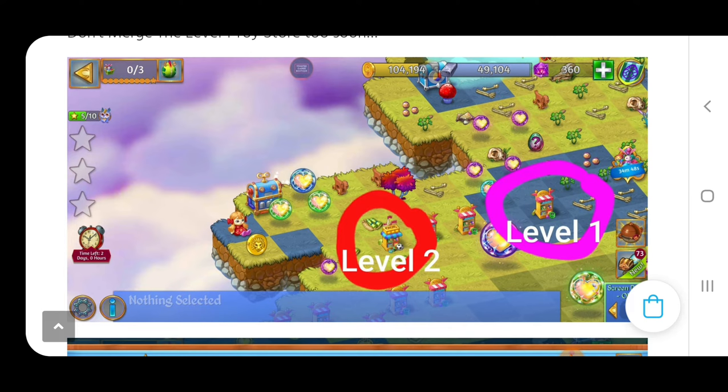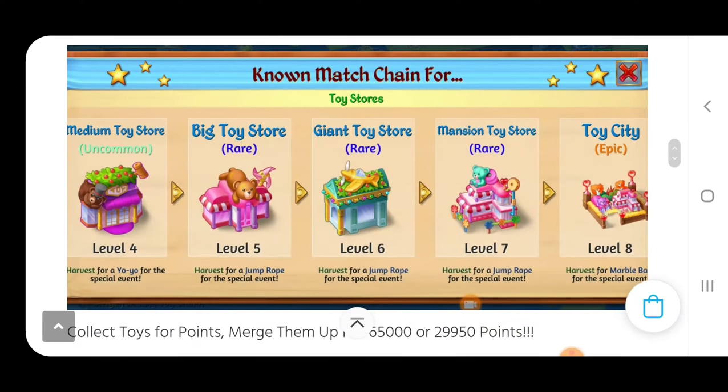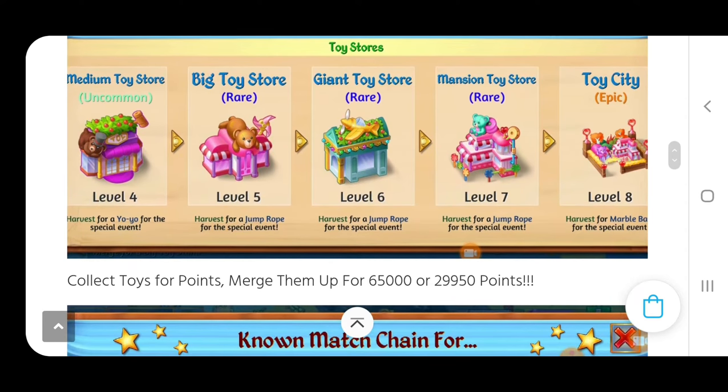There's a little strategy that goes within the 72-hour marathon that we've got going on. If we go a little bit further, these are the toy stores. During the last toy event, if I'm not mistaken, we needed the level six giant toy store as a cloud key. Who knows what the cloud keys will be this weekend? Don't rush it — it's better to take it slow than to go too fast and do a move you might end up regretting. So don't merge anything too fast; just do one little merge at a time.